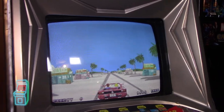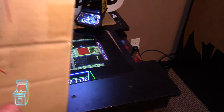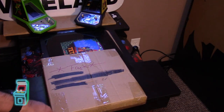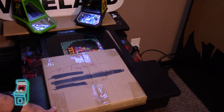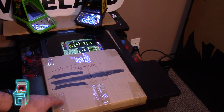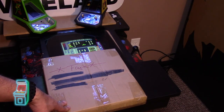Luckily, I ordered something on eBay — here's the package, it says fragile all over it. It's actually an OutRun PCB, listed as untested. I doubt we're going to get lucky since I haven't had good luck so far, but let's go ahead and swap this out and see if it makes any difference. If not, there's going to be a really short video. I'm really dying to test this out — it actually came yesterday, I was just too busy to open it. I'm going to film it, pop it in, and we'll turn it on together.